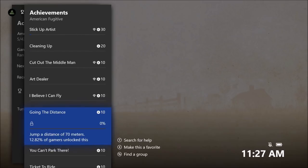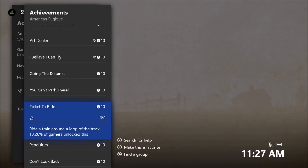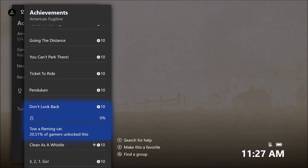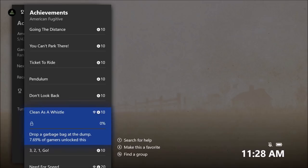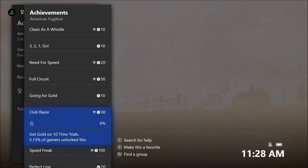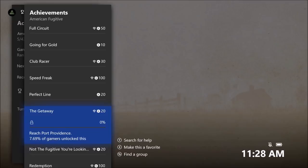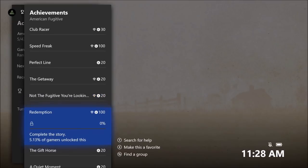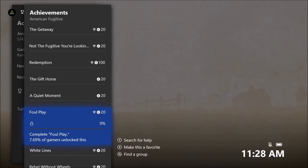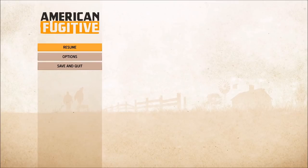'I Believe I Could Fly' — complete every vehicle jump, there are 30 in the game. Jump a distance of 70 meters, land a car on the roof of the bank, ride a train around the loop of the track, kill someone with something you're towing, tow a flaming car, drop a garbage bag at the dump. Complete a time trial, complete 10, complete every time trial, get gold on one, get gold on 10, and get gold on all — my friend said it wasn't actually bad. Get gold on a time trial without taking any damage, reach Port Providence, reach Ridge Plains, complete the story. That's it for achievements — let's get into the game.